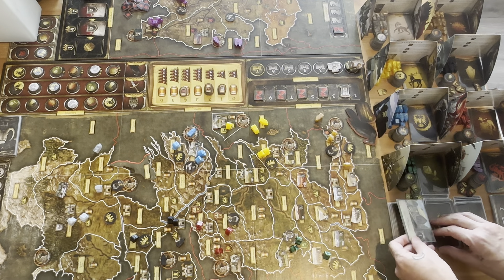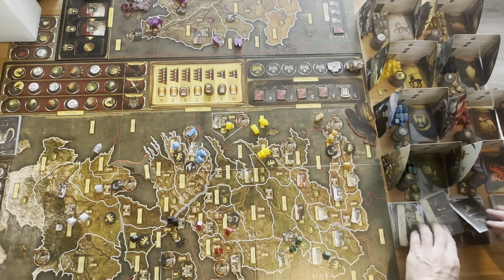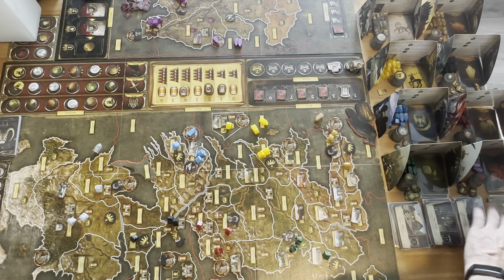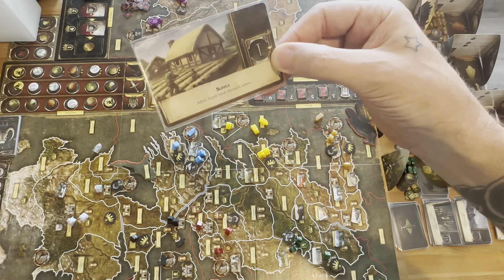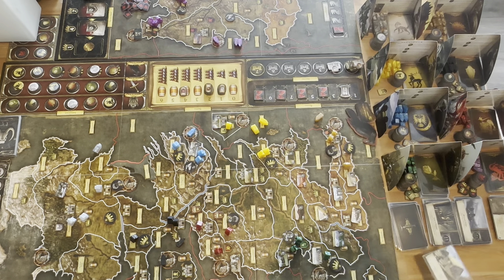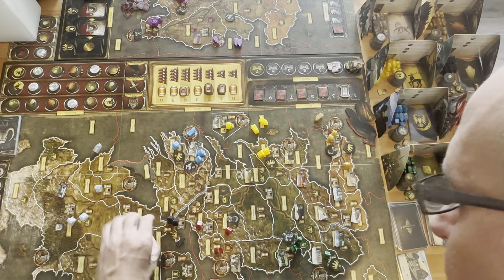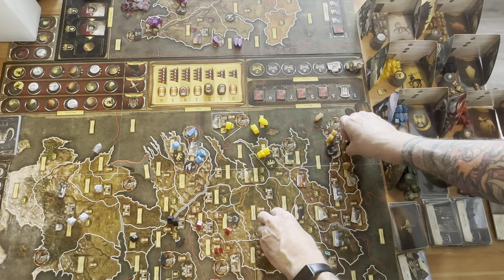I'm going to go ahead and turn over the Westeros phase as well as the Essos phase. Phase one: we've got Adjust Supply Track and Reconcile Armies. So let's check out the Supply Track quickly. I did not clean up these from the last round, so let me go clean these up.